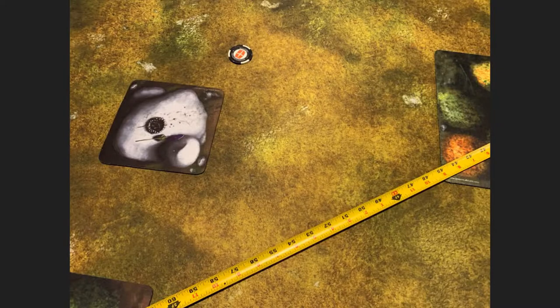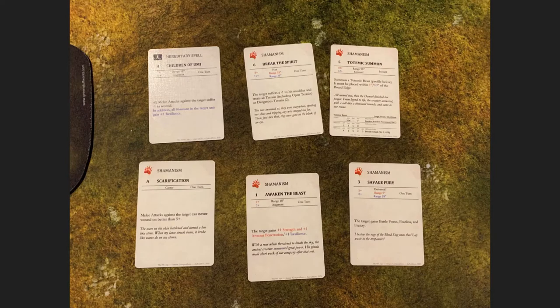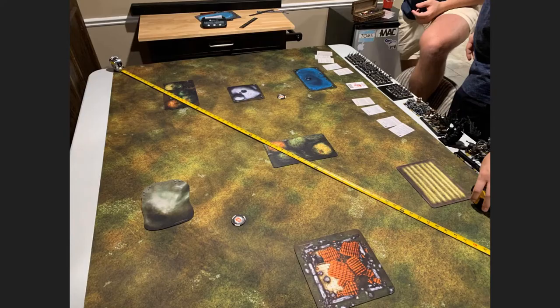Since we're playing Secure Target, I put my objective down first, next to the pass terrain piece. Quick picture of my spells: I got Children of Umi obviously, and then Break the Spirit, Totemic Summon, Wicked Beast, and Savage Fury — Shamanism with this army build. I'm not in love with Shamanism, mostly because of how little offensive ability it has. I didn't end up taking Chilling Howl even though it's good against his Occultism guy — he does have MR2 on him.